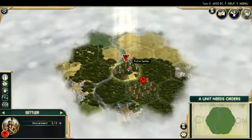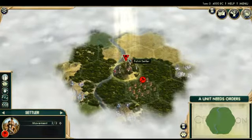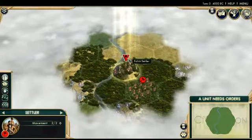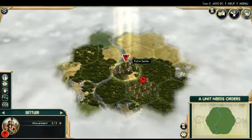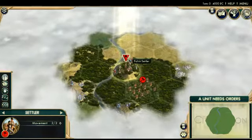I have once again done a random Civ on a random map. We got the Polish people. Their main bonus is they get a free social policy when they advance in age. And they get their own stables — it's a unique building that adds even more XP for mounted units, and then they have a special mounted unit. Makes sense.